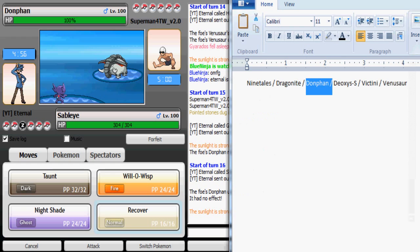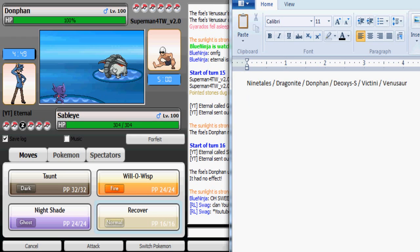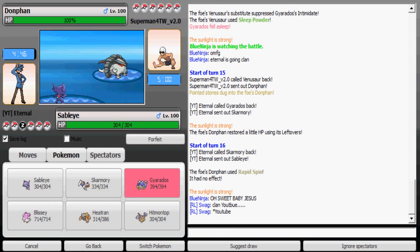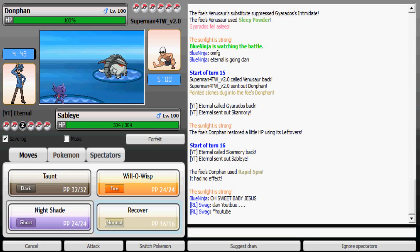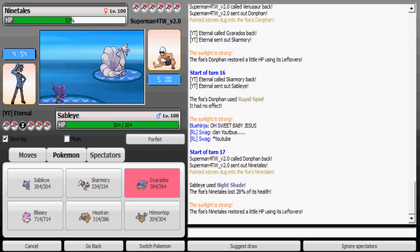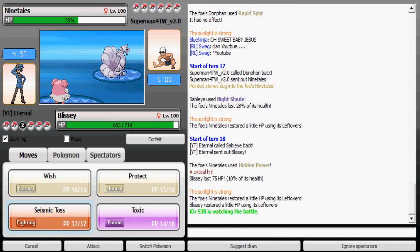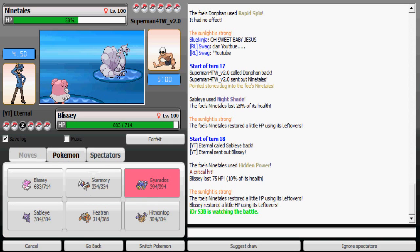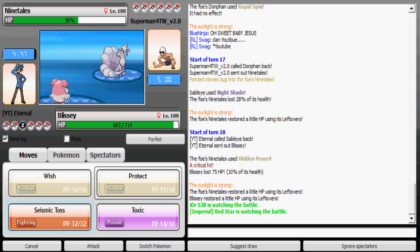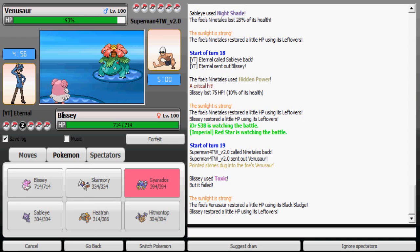I'm going to stop the spin with my Sableye. His only Pokemon that can take Will-O-Wisp is Blissey, so he's most likely gonna go to Victini or Ninetales, which also takes Will-O-Wisp. I'll weaken it with Nightshade and the Stealth Rock damage. Then I'm gonna switch to Blissey — it takes Hidden Power Ground very well. Since he already used Hidden Power Ground on my Heatran, it's most likely Hidden Power Ground, so now I'm going to use Toxic.